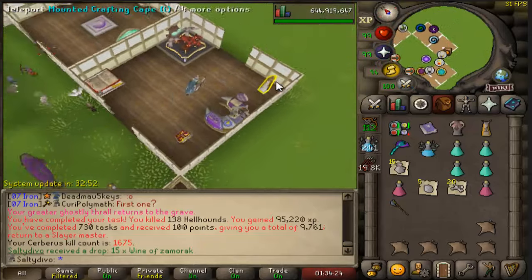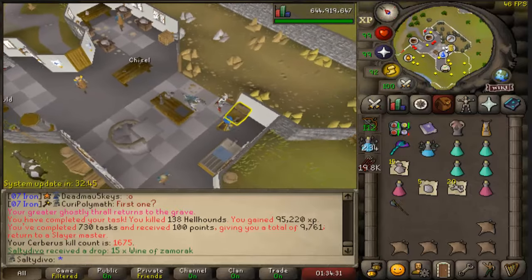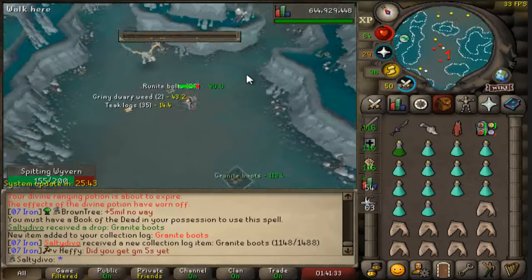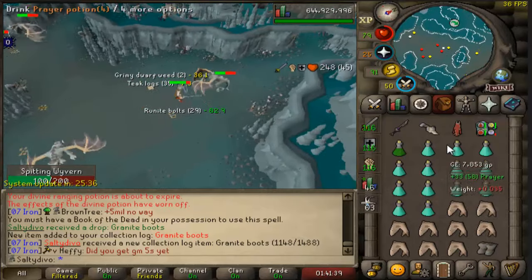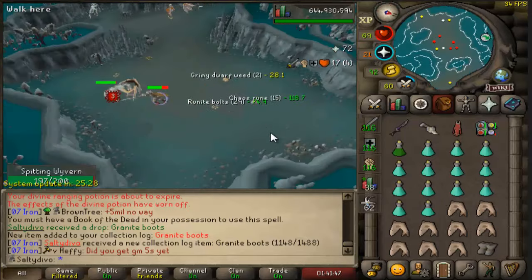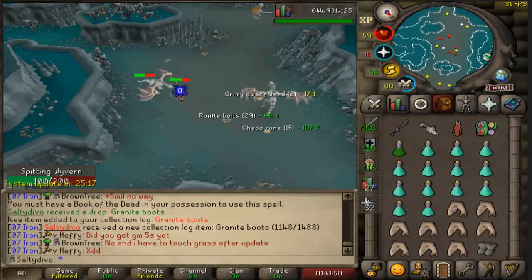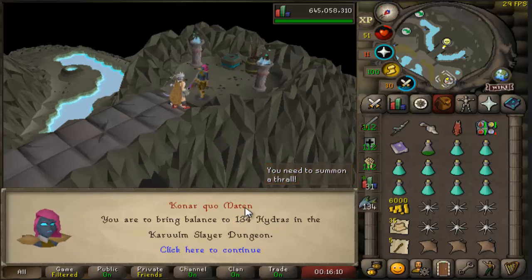That's the last kill of the task — task success since we got a new collection log slot as well as a new best-in-slot item, the eternal boots. Just like that one Kraken task, I got eight brimstone keys in 138 Cerberus kills — amazing. Also the new rat boss is apparently coming to the game in 33 minutes, right before the update to granite boots. We only have one thing left from these guys which is the wyvern visage, but that's not happening anytime soon. Two more slots and I'll have a new rank in the collection log Discord.